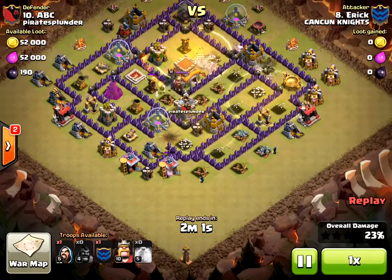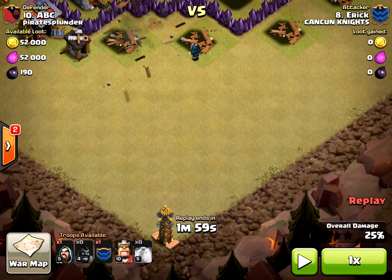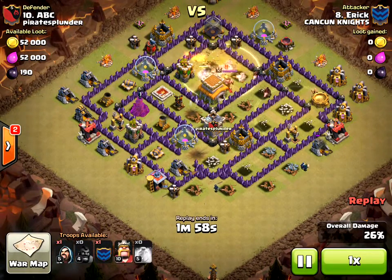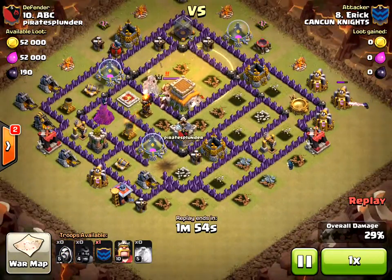I'm going to pause this for a second. The problem is — what they needed to do — is if they had taken out this hidden tesla that they had found, this would have been a three-star attack. But let's just continue. The wizards are on the bottom and on the side taking out the peripheral buildings.